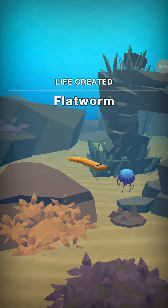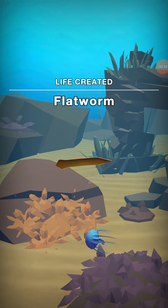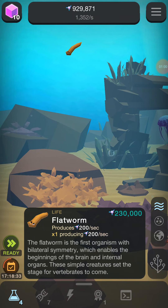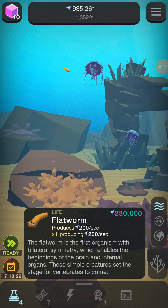I've created a flatworm. Oh god, it has eyes. Flatworm is the first organism with bilateral symmetry, which enables the beginnings of the brain and internal organs. These simple creatures set the stage for vertebrae to come. It's disgusting.